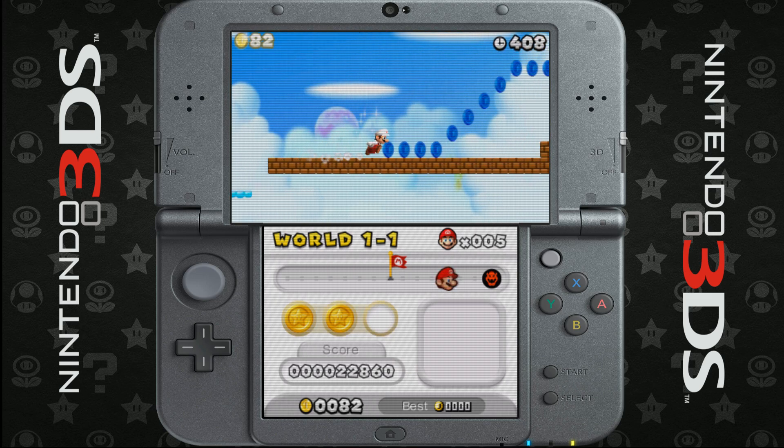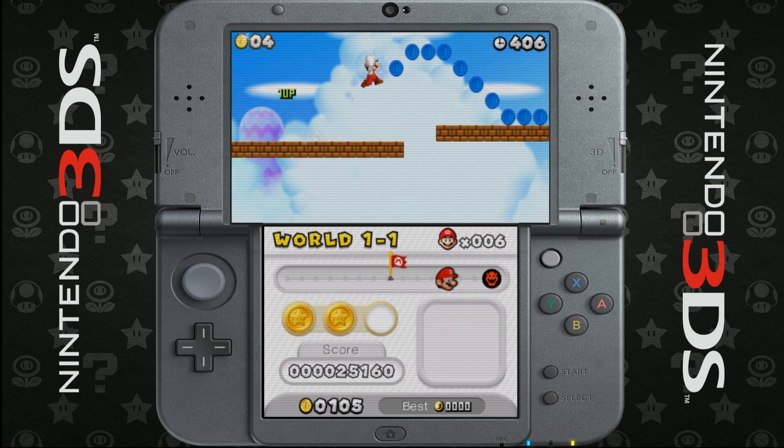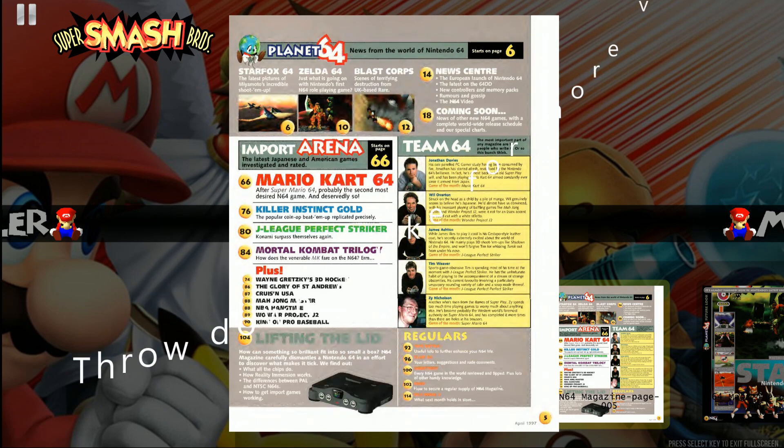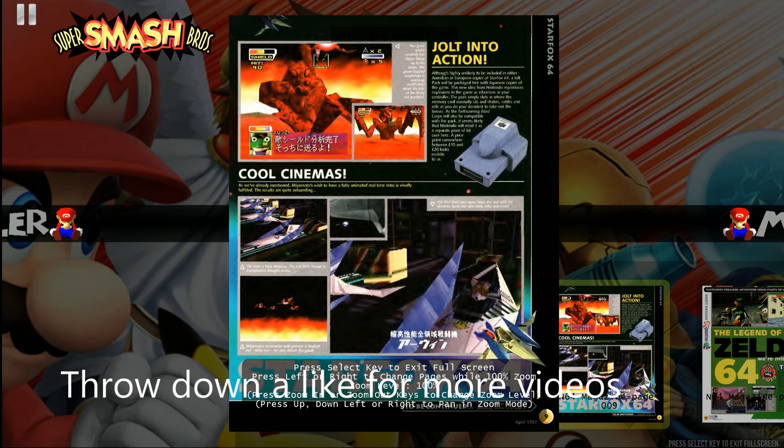This front end, if you missed my review of it, is beautiful. It even comes with some little Easter eggs, like magazines and things, running Rocket Launcher. This thing's pretty cool. So we'll go ahead and check out these packs, install them, and then play some gameplay.